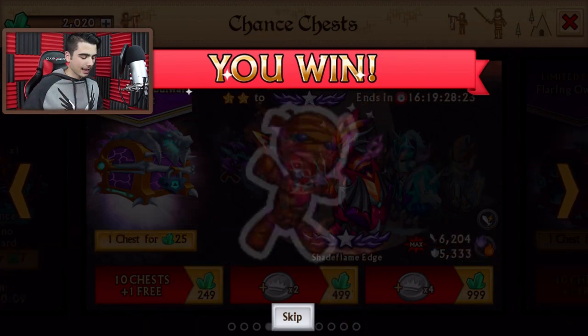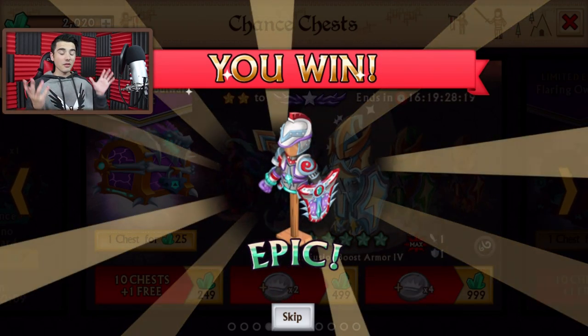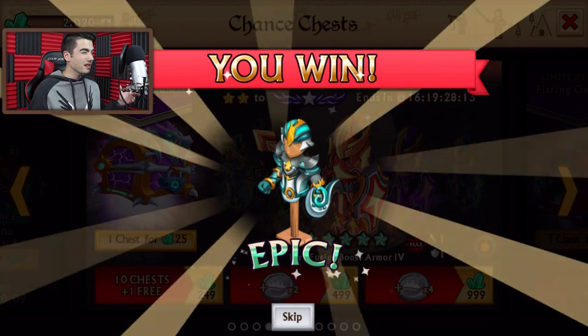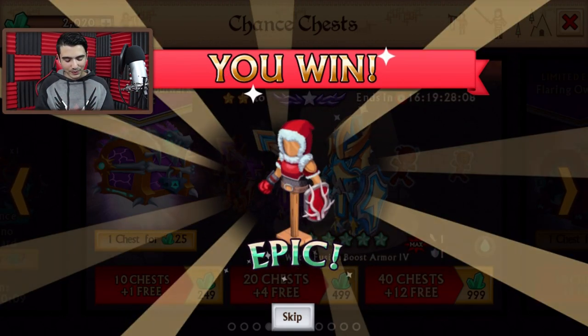We got at least a second crafting material — that is pretty nice. We got two. Maybe one of them is 10. If one of them is 10, I don't know what to say, that is just crazy. We'll be crafting the armor — probably not, but who knows. More epics.